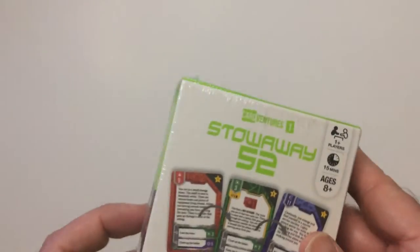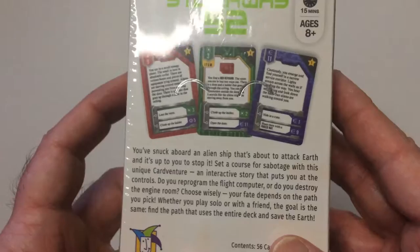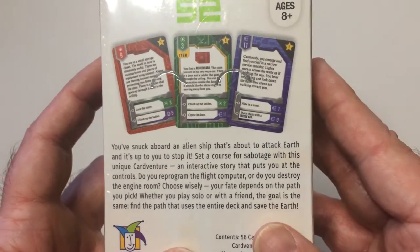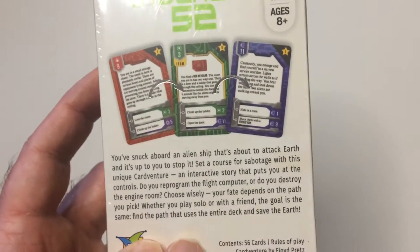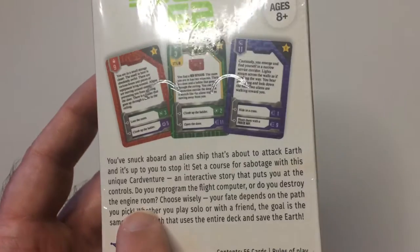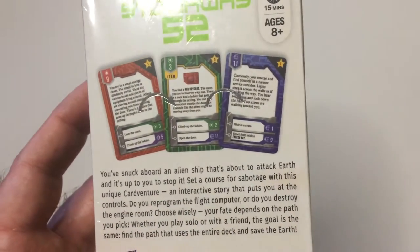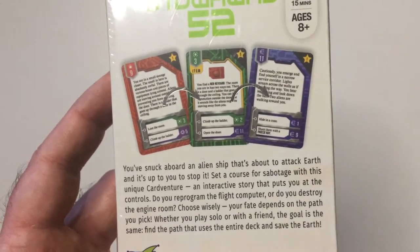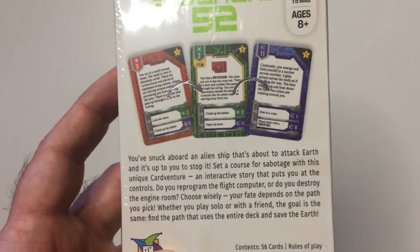What we have is like a choose your own adventure card game. It says you've snuck aboard an alien ship that's about to attack Earth. It's up to you to stop it. It's a unique card adventure — an interactive story that puts you at the controls. Do you reprogram the flight computer or do you destroy the engine room? Choose wisely. Your fate depends on the path you pick. Whether you play solo or with a friend, the goal is the same: find a path that uses the entire deck and save the Earth.